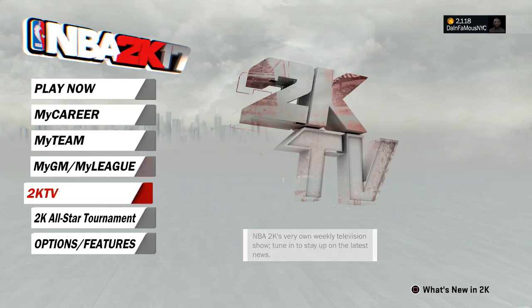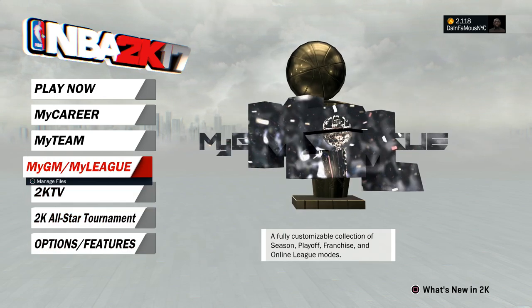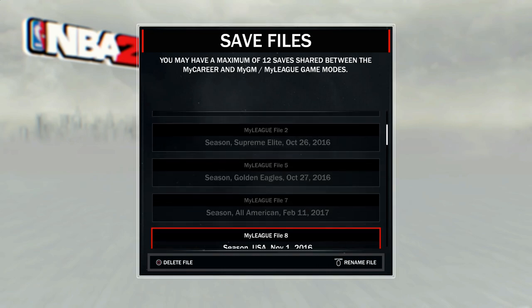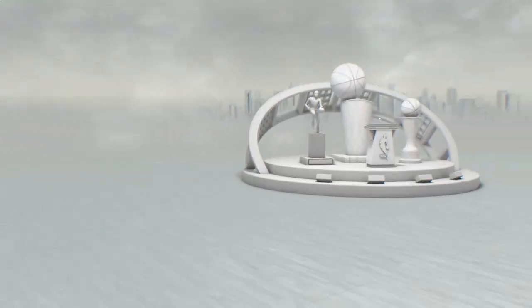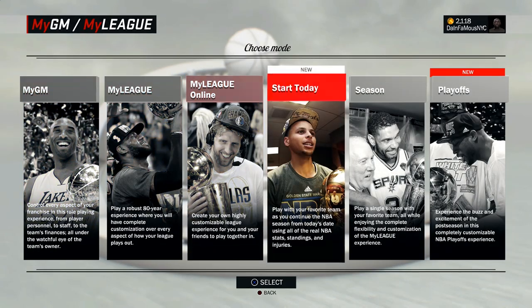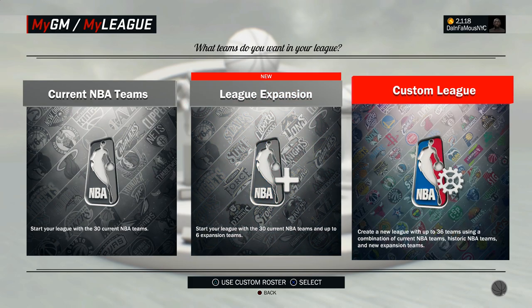What's good YouTube, today I'm gonna teach you how to set up the Ballers Life All-American game on the PS4. First thing you want to do is go to My League, start a new My League, and click New Franchise. After that you want to go to Season Mode.